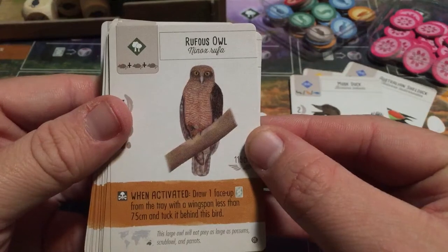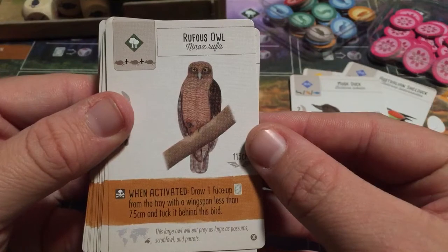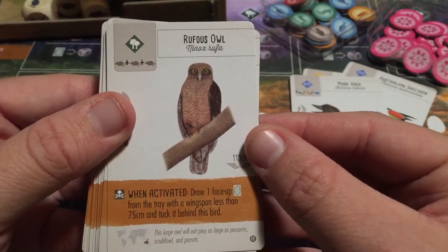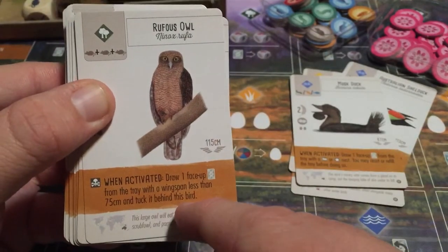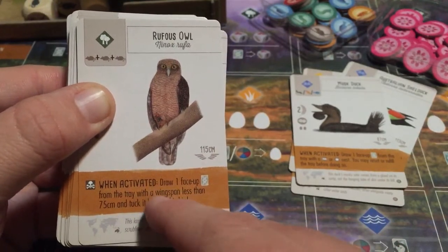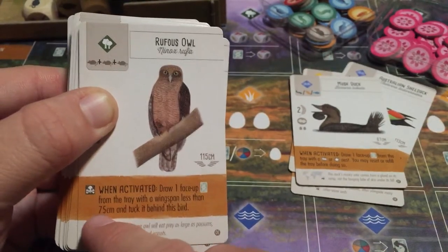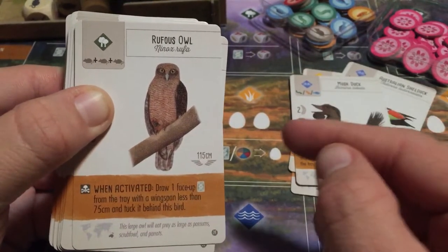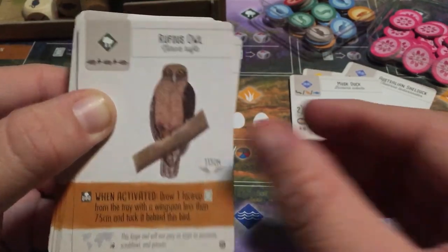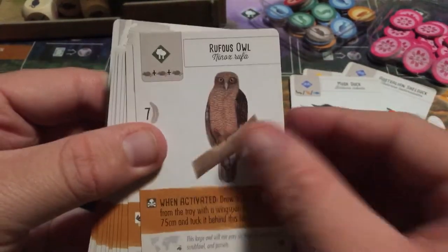The Rufous Owl, when activated, lets you draw one face-up bird card from the tray with a wingspan less than 75 centimeters and tuck it behind this bird. It has to be less than 75 centimeters, so it depends on what happens to be in the tray at the time.